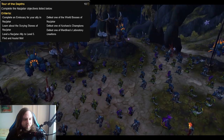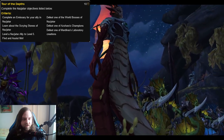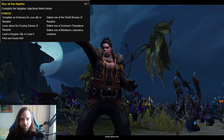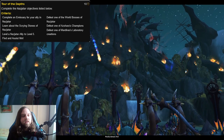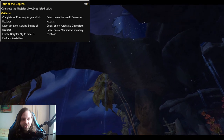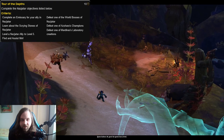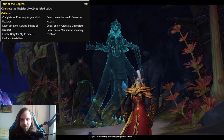Next you need to defeat one of Mardivas's laboratory creations. While doing your stuff in Nazjatar you will come across a quest item that begins a quest taking you to Mardivas's laboratory, showing you how it works and what you need to do. Defeating just one creation completes this part, but there is an even bigger achievement where you need to defeat all of them, which I will talk about later.